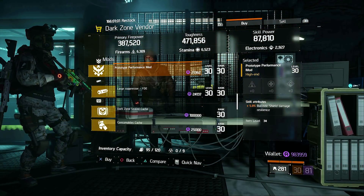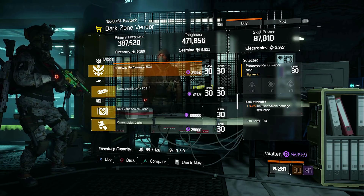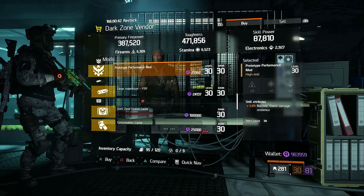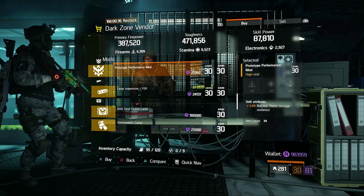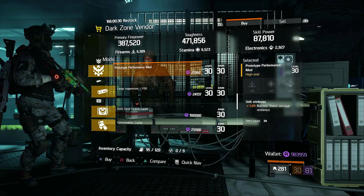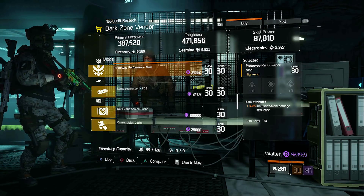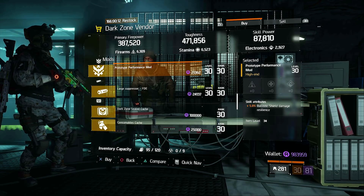In East 42nd Street, there is a prototype performance mod for ballistic shield damage resilience — you get 5% with this. There is a bit of a debate whether the shield damage resilience or the shield health is the better option. Some people say this one, some people say health. I'm not a defense runner personally, but I do plan on making one if I get all six pieces of the classified. So if you are a defense runner, which do you prefer — ballistic shield damage resilience or shield health? Let us know in the comment section for those of us trying to make a defense build.